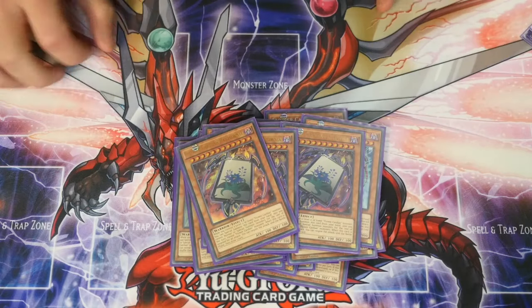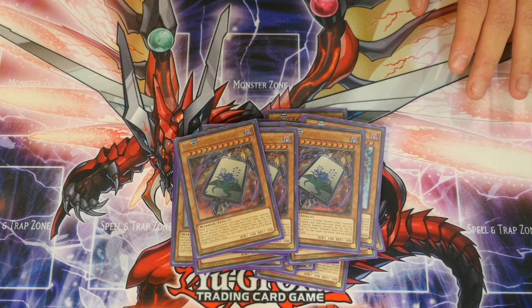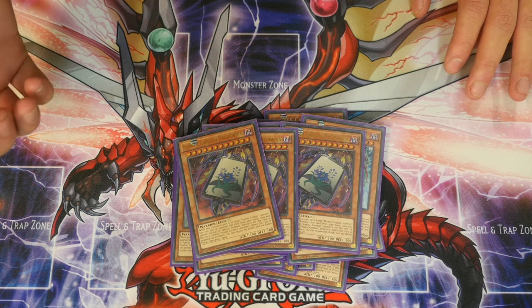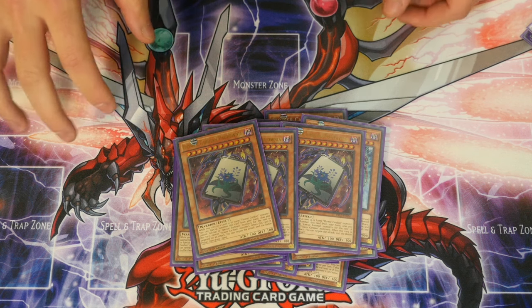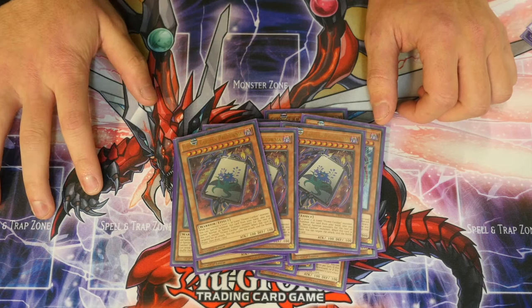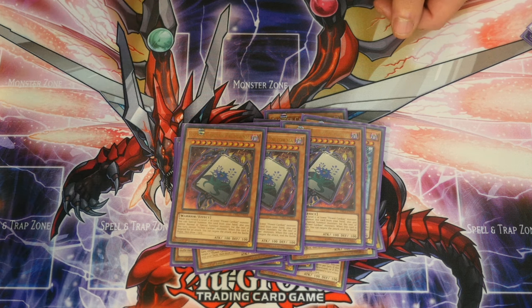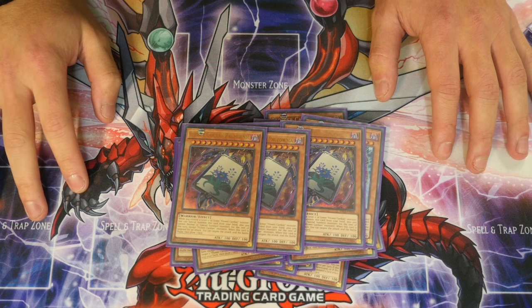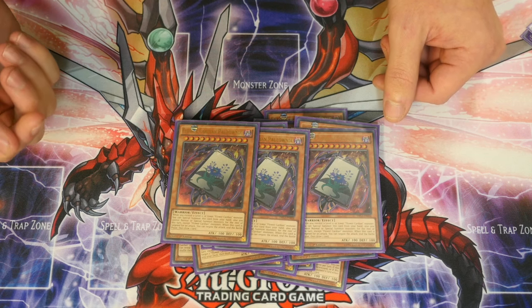Three Flower Cardian Paulownias — my second favourite of the 100 ATK monsters. You need a level 11 or lower Flower Cardian monster to special summon it, so you can summon this off Light Flare or Light Showers on the field. If this card is attacked, you can negate the attack, end the battle phase, and draw a card — extremely powerful when opponents don't realise what's on the board and swing into a 100 ATK monster. When summoned, you also can't special summon except Flower Cardian monsters.